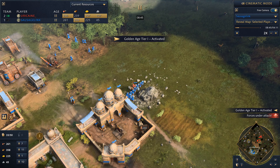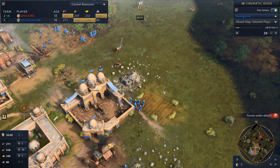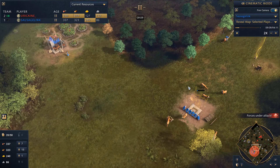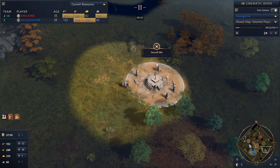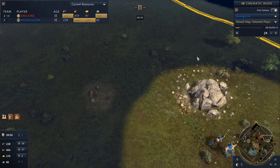Looks like he sends a scout out — we'll just snipe him down. Now we're going to focus on producing a mixture of units and trying to slowly get up to the castle age. We're going to keep harassing, keep our eyes on these sacred sites — just a few units on them — to make sure he can't just send a scholar and grab one for free.